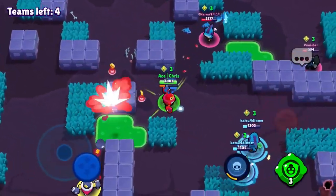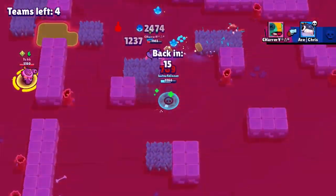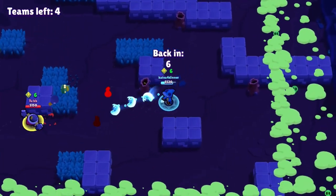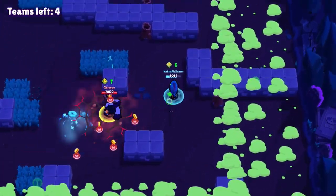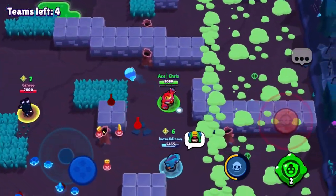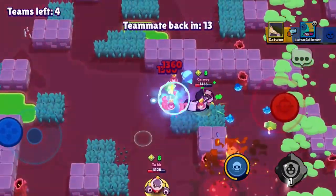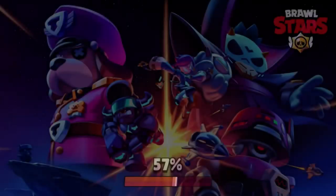We focus on the Leon and there's a Crow back there. We do get the kill. The Leon is running for his life against Tick and an Edgar at the top left corner. Edgar tries to jump on the Leon but hits the clone instead. Edgar uses his gadget to speed up and gets power ready. I have no power cubes so the gadget can't do much — there was a wall to save him. That is it for this gameplay.